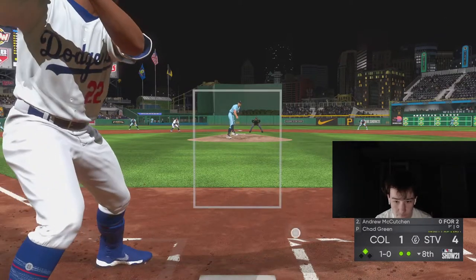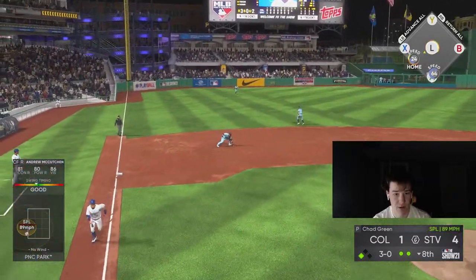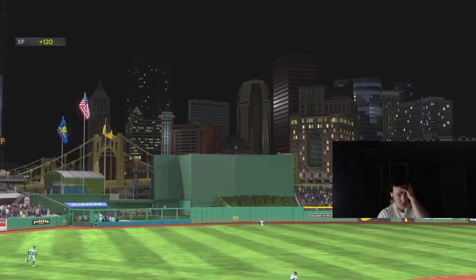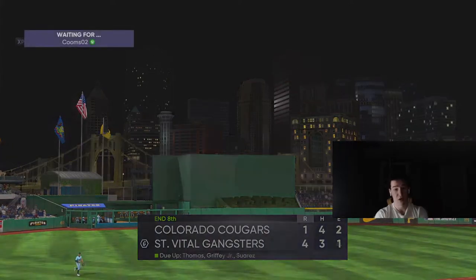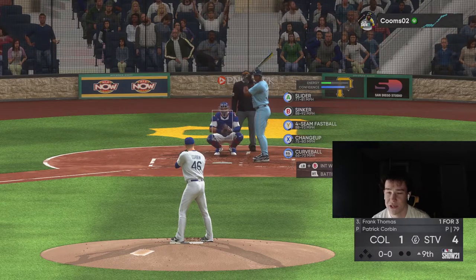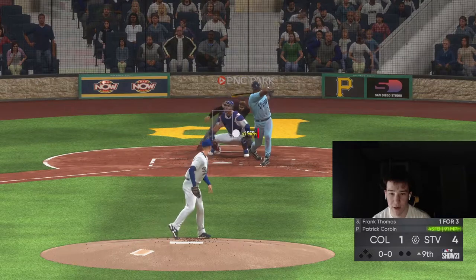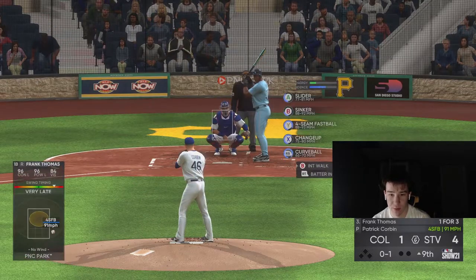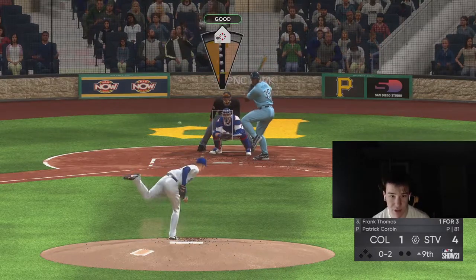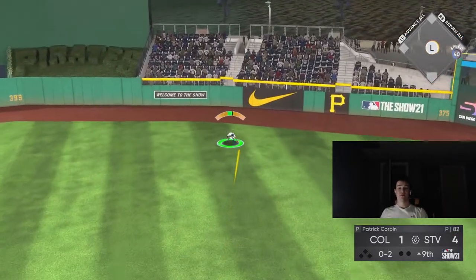Just need a clean inning here from Corbin. Base runner — I'm warming somebody up though. Where's the yellow bar? He doesn't have the thick yellow bar anymore. He doesn't even need to get this next guy as long as he gets this low — this guy's probably gonna strike out. Fuck — oh two, that is a brutal hang job there.